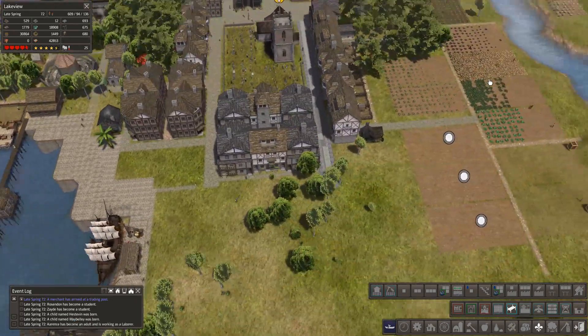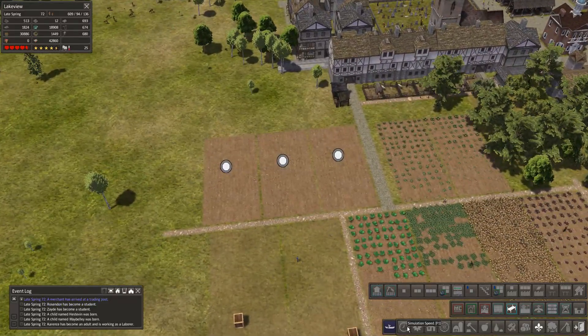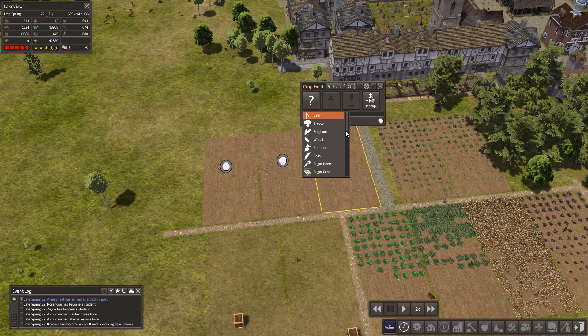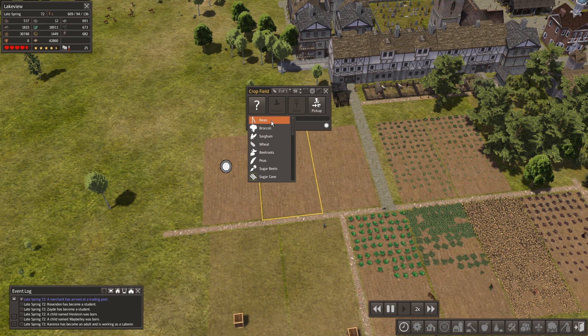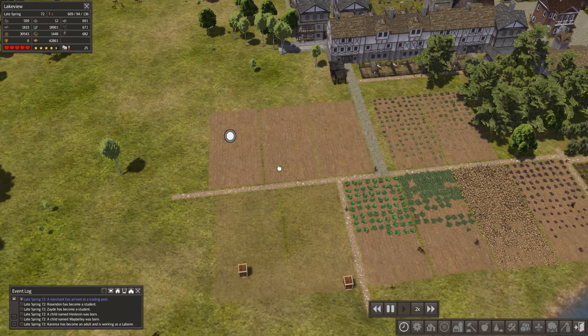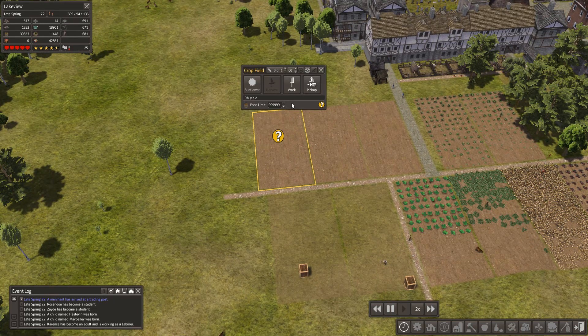I think when things get like this it can run away with you. I'm going to drop the simulation speed down to times two. Looking at the trader: eggplants, peas - we'll get some wheat in here, let it run a bit slower. I think we'll get some beans in here too - they're a very quick crop. Let's also grow some sunflowers.